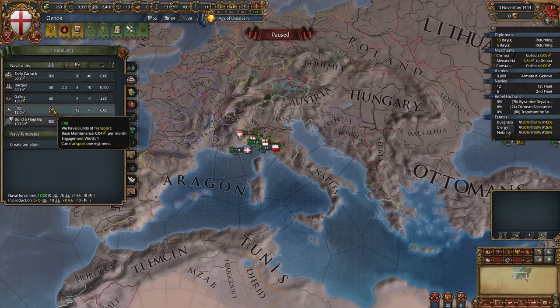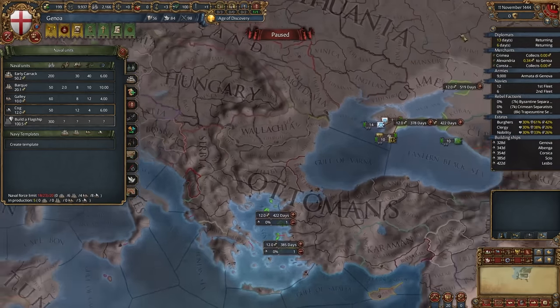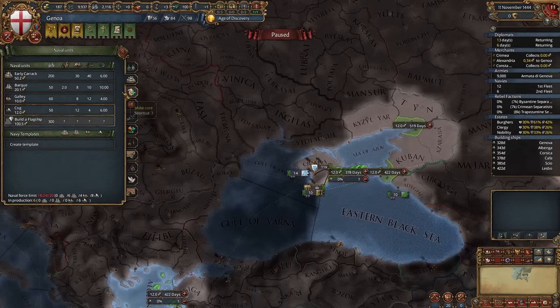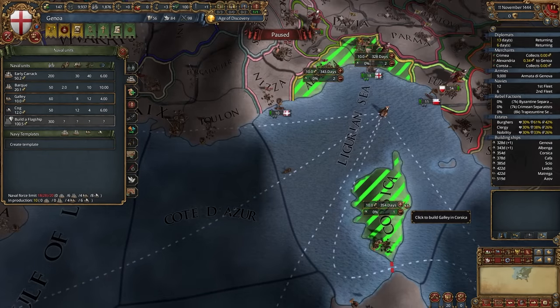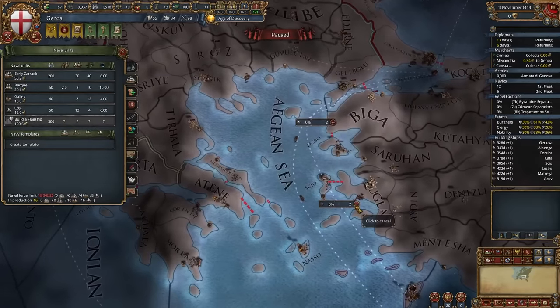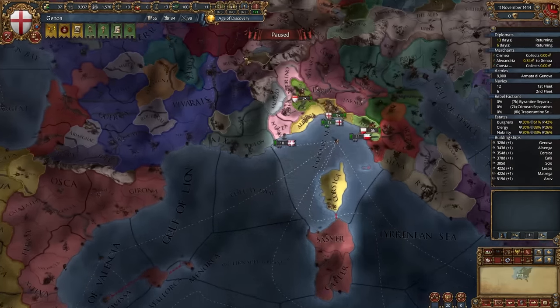You need to build 6 transports — well, you could get by with 12, but 14 would be safer. Build galleys, and I mean tons of galleys — you need a lot of them. Start building them now. On this island just build transports, and for now don't build anything else.